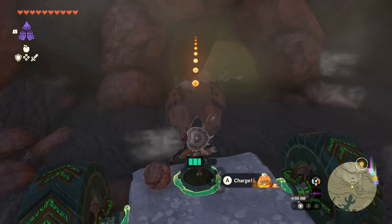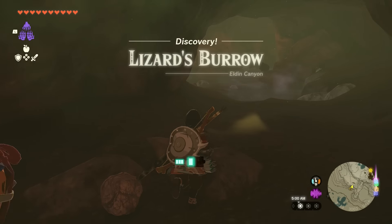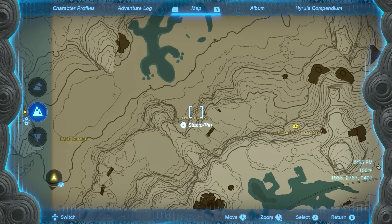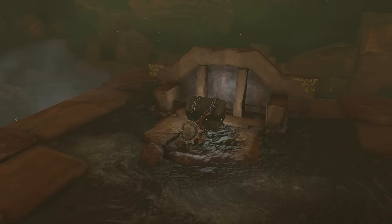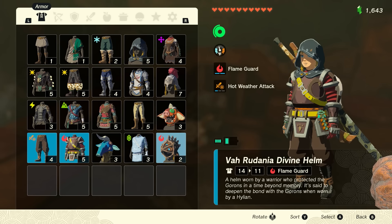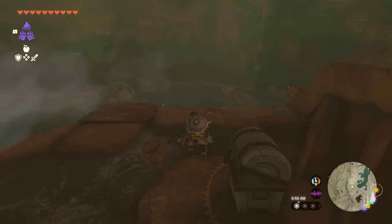I'll let you in on a little spot to get some secret Flame Guard armor. Inside the Lizard's Burrow Cave, which is located here on the map in the area surrounding Death Mountain — use the map coordinates too if you want those — if you head all the way in, you'll find a chest containing the Varudania Divine Helmet. I wore this along with the Flame Breaker armor, and I never needed to use a single elixir or cooked food to deal with the heat.